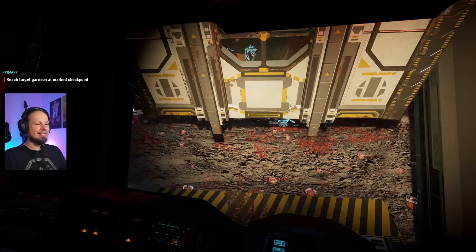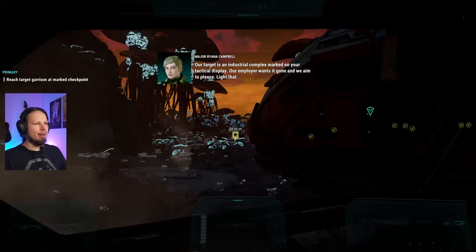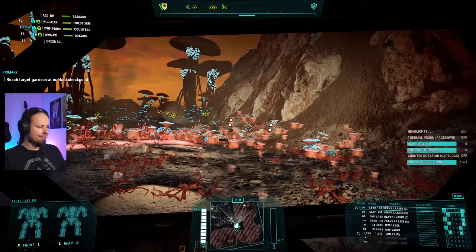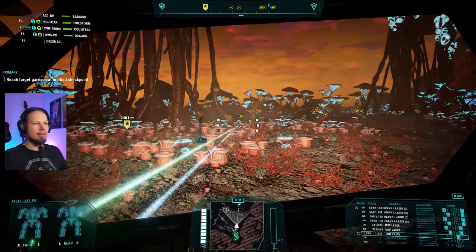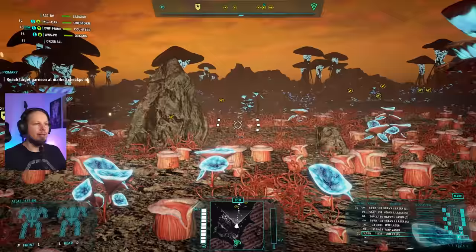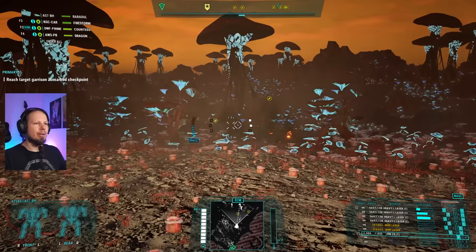I'm going to stay here for a sec. Alright, now we go — we are here to attack. Let's turn the lights on. It makes sense to actually destroy some of these batteries while we are moving in. Look at the minimap — we have like three, maybe four that we can take while we are moving to the center of the map. So far they are not bothering us — they might be completely focused on the dropship.